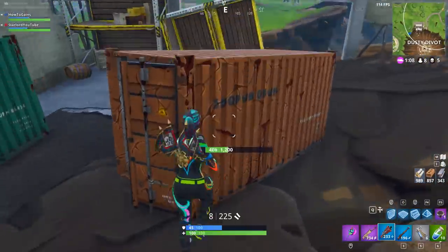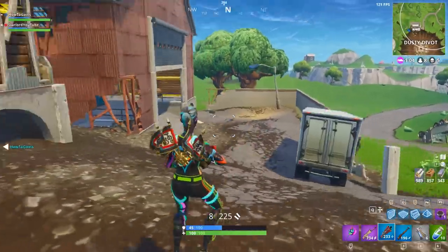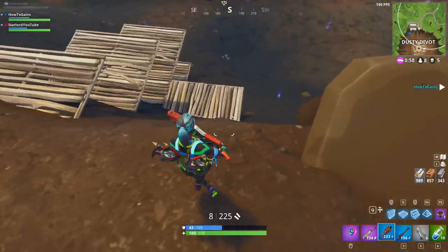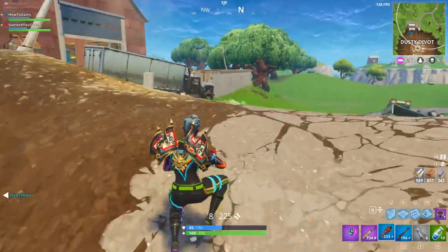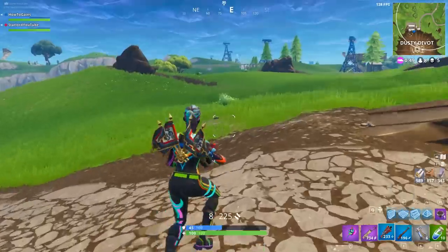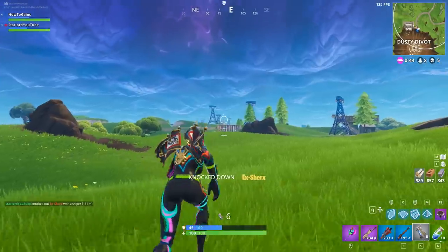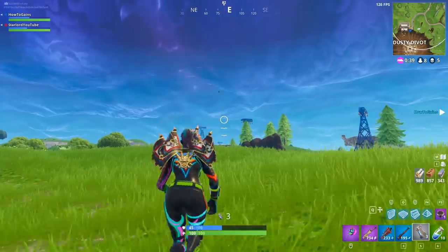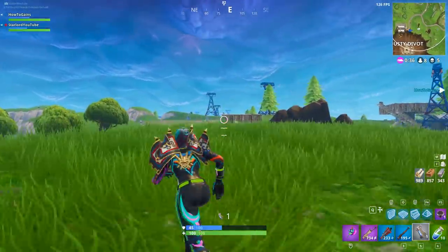Next, we're moving on to all of the hard challenges. This first hard one is search between a scarecrow, pink hot rod, and a big screen. All you have to do is find the location between those three landmarks, and that will grant you 10 battle pass stars. This one's actually pretty easy — I already know the location. Make sure to subscribe to the channel and turn on notifications, as I will have a guide video out the minute the Week 2 Season 4 challenges come out.